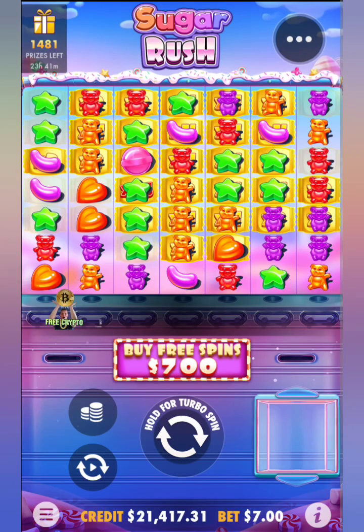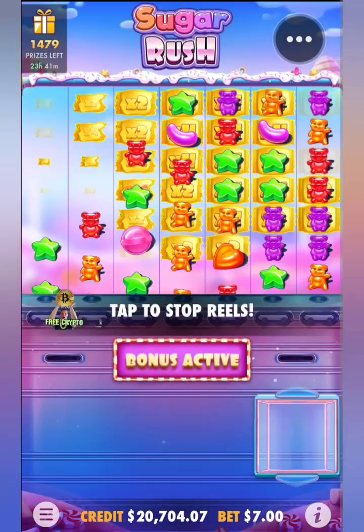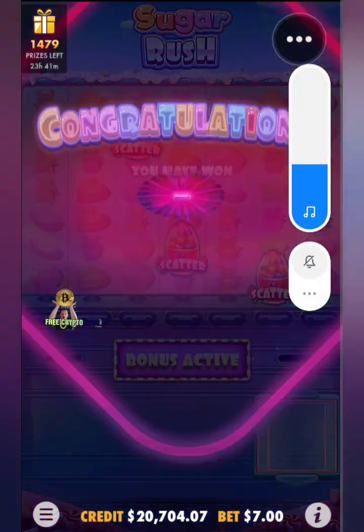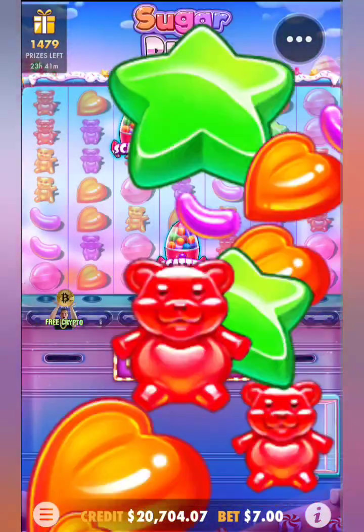Here we go guys — a mega buy-in at $700. We're going to do it live. I love Sugar Rush, it's one of my favourites. We needed four scatters, or you can actually get five or six and start off with multiple extra spins.